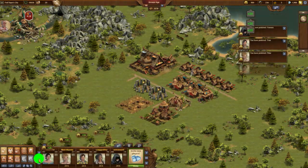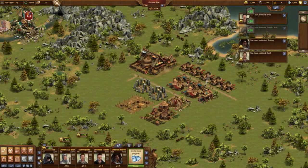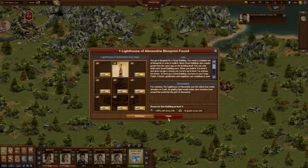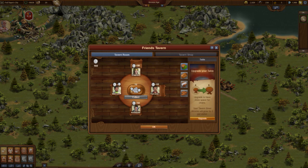Beside the coins I also receive a blueprint of the Lighthouse of Alexandria. I hope it will not take long to get some more, as my plan is to make this our first great building. Finally the tavern needs to be collected again.